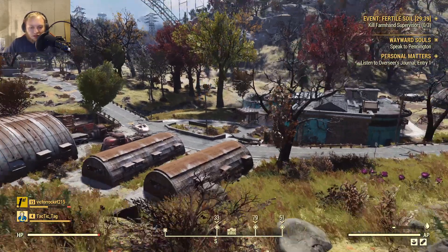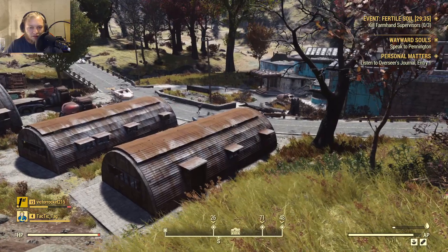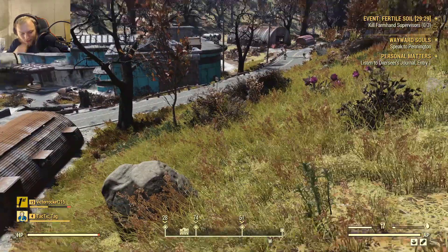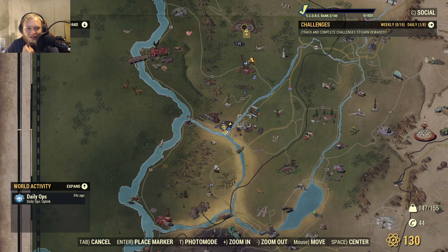Hello everybody, it's me Justin here. Today I'm with Victor and we're back into Fallout 76. I need a fast travel quick - all those robots are back! Victor, fast travel quick! Oh god, what's the button to fast travel? I forgot. Okay, there it is - press Escape.